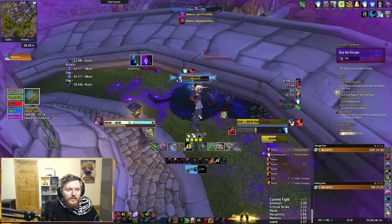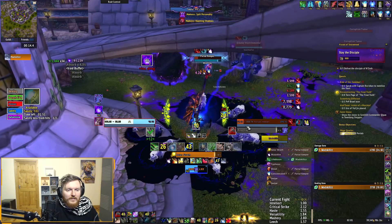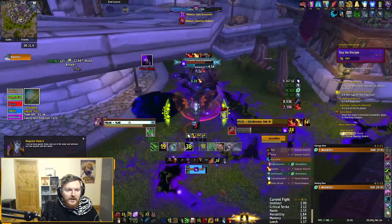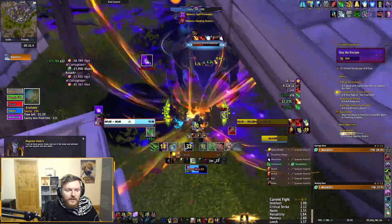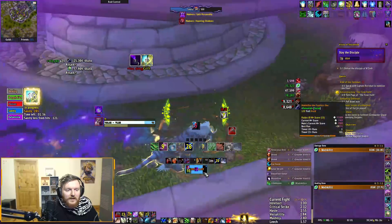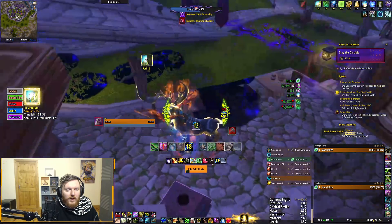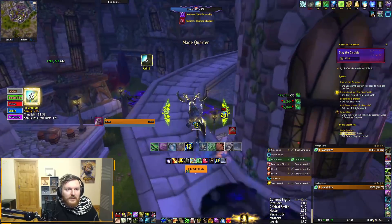I'm kind of losing again. Dispelling the magic debuff is pretty important. The only reason I did a bigger pull there is because I had gift of the titan. You don't need to do big pulls, you really don't. If you have a high cloak level you can just do trash pack at a time, it's not too bad. There's two guys here that need to die otherwise you're in trouble. I'm gonna push back - needs to die right now. I wasted one gift of the titans proc doing this round, I think I'll waste the second one on the boss.